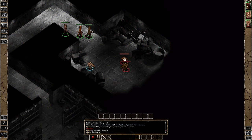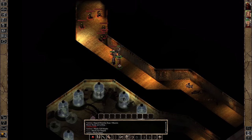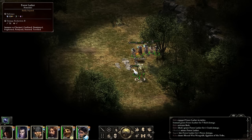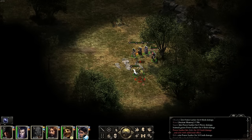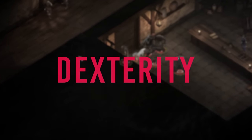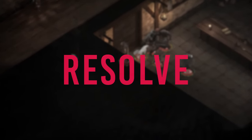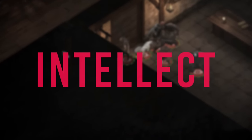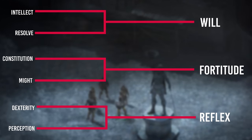Take a fighter for instance. In D&D, you'll want to grab strength or dexterity for damage, constitution for health, some wisdom for mental saves, and then dump whatever's left. In Pillars, it's a bit more nuanced. You could take might for damage or constitution for health, but the rest of the attributes are just as helpful. Dexterity will increase your action speed, perception will increase your chances to interrupt, while resolve will stop you from being interrupted yourself, and intellect will lengthen the duration of abilities like knockdown. All the while, these attributes also increase your character's defenses.